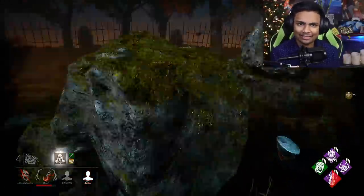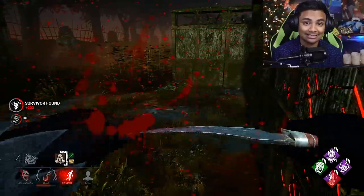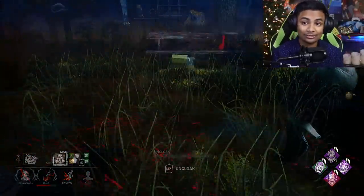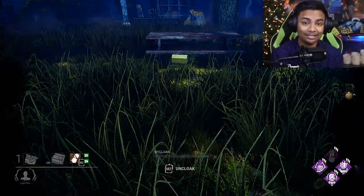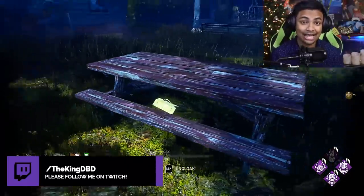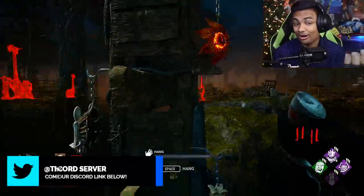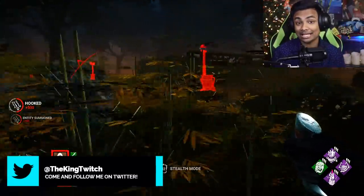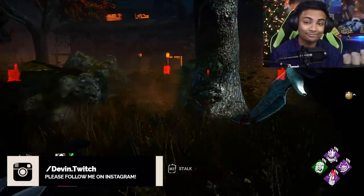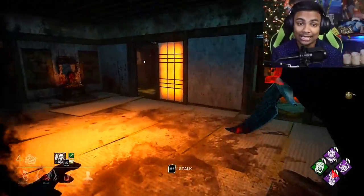Coming in at number three is the golden toolbox. This is another type of easter egg, and we actually know the developers are doing it intentionally, so it's always interesting looking around the map for these things. If you don't know what the golden toolbox is: essentially every single map, excluding the originals, has a golden toolbox hidden somewhere on it. It's been implemented since the Halloween chapter, and on every map except variations and originals. If you find it, it's basically just bragging rights, but each map it gets progressively harder and harder to find.